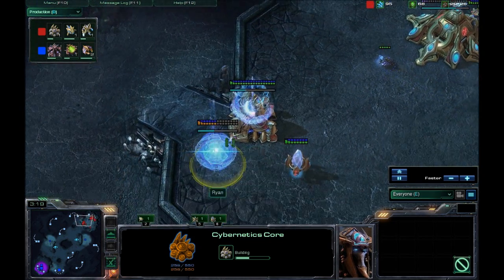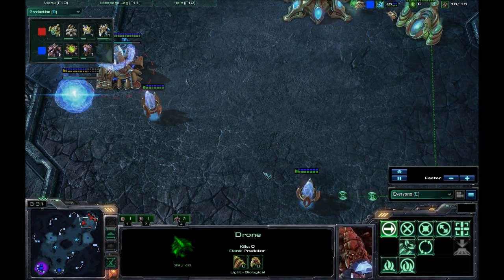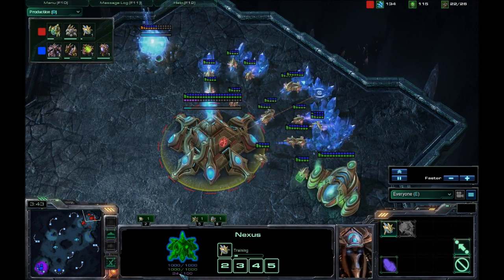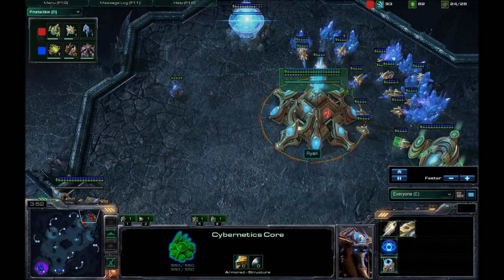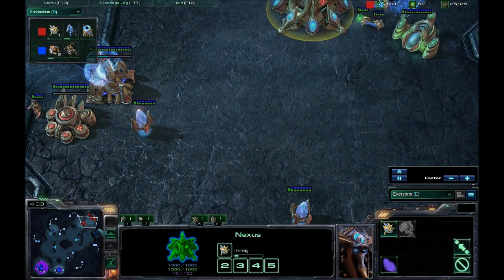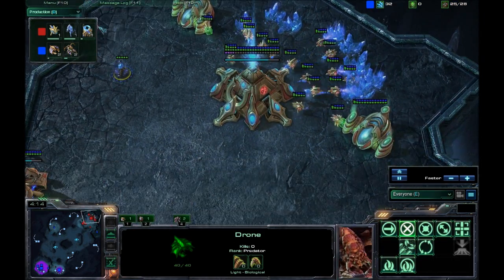We do have a spawning pool going up for Mork now. Ryan is Chrono boosting out that first zealot, more than likely just to shoo away the drone. You always want to make sure when you're scouting that you keep an eye on the Nexus energy — make sure it's not getting too high. He's still below 25, so he's more than likely using that on either his economy or to get some units out. If you see Chrono boost building way up while scouting, it's a good indication he's going for some kind of cheesy Void Ray play or rushing a high-tech unit fast.